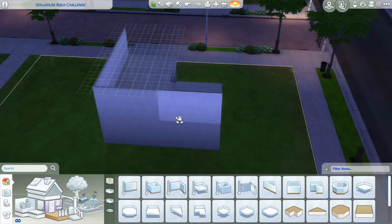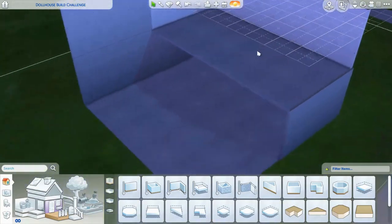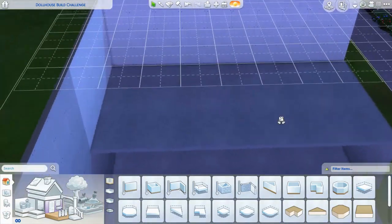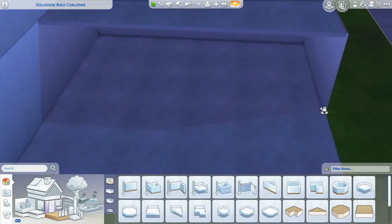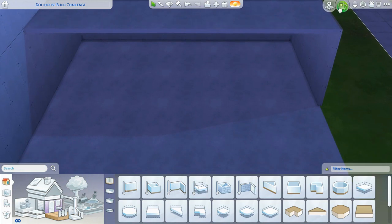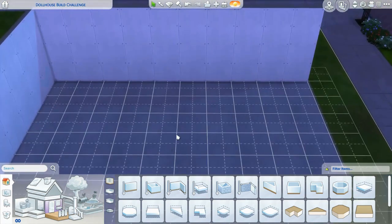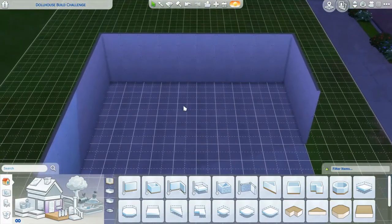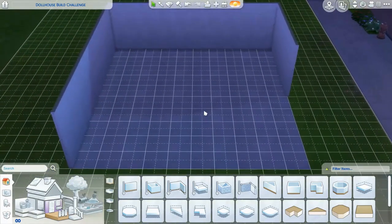The wall didn't finish - there we go. So basically let's start with the layout. You look like you're about to sneeze. I'm tired. So over here will be the bedroom, then over here will be the kitchen, then the dining room, then the living room.